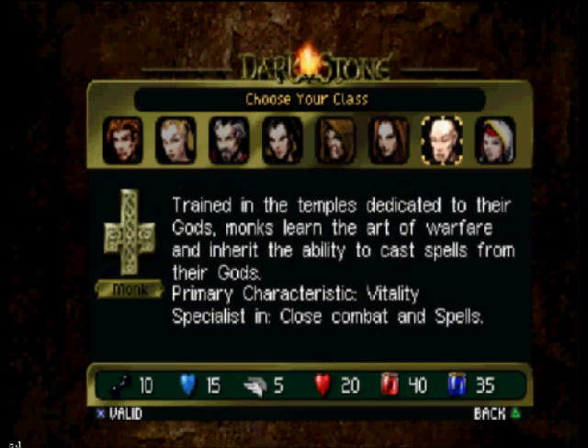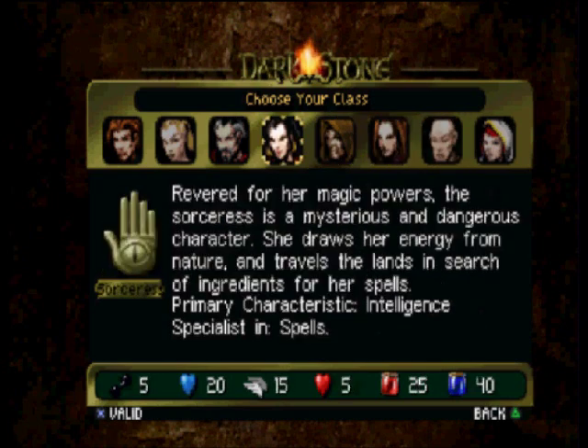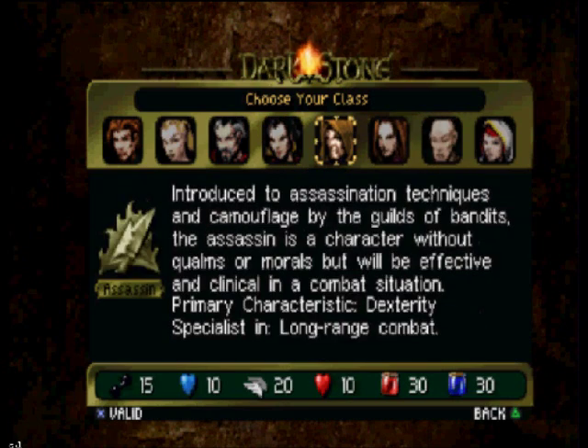And then lastly, you've got the priests — or the monk if you're male. They've got average strength, they've got great magic, the lowest dexterity, but the highest vitality, aka health. And I'm going to be a thief for this let's play, because I for one love thieves.